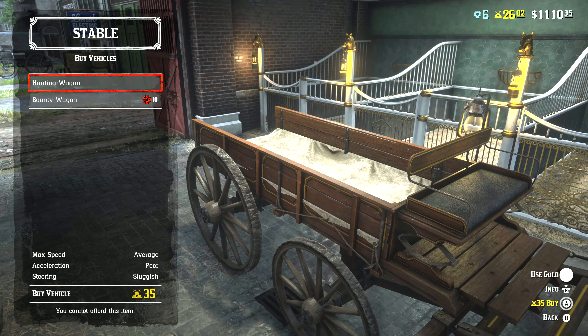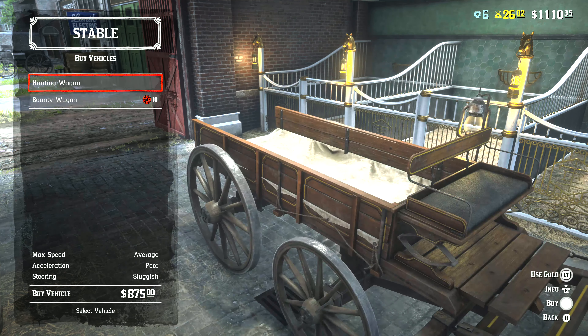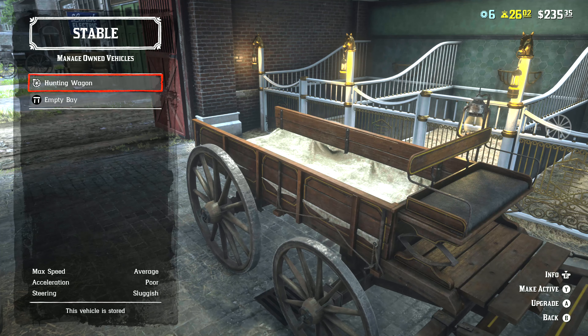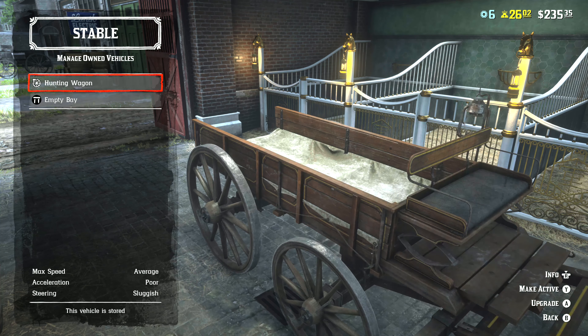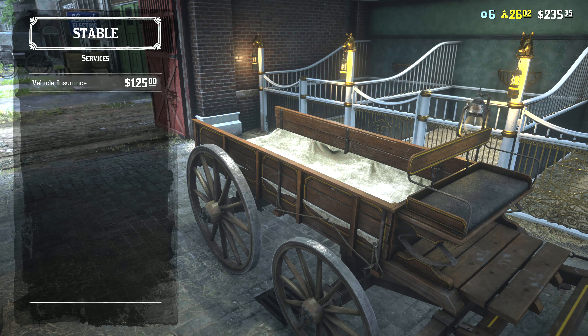The hunting wagon is $875 — it's not cheap. It's 35 gold if you're going to do it with gold, so it is a big investment. My hope was that it would make it quicker to pick things up, and I think that's true if you're in a posse. On your own, I ended up spending a lot of time just trying to fill this thing up, so it almost felt the same, to be honest.